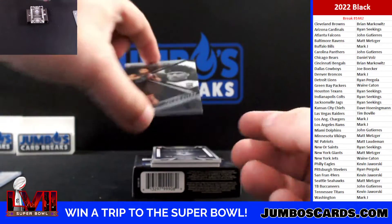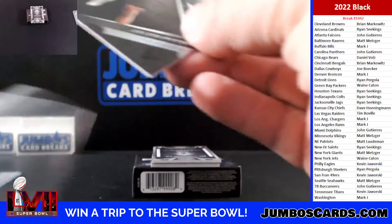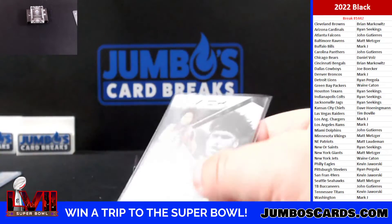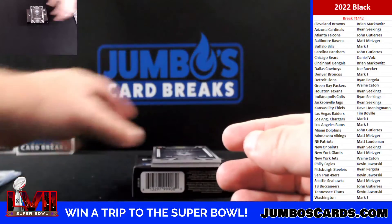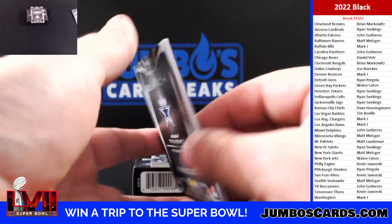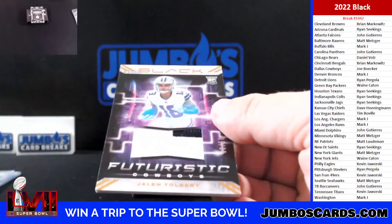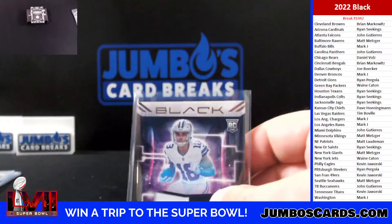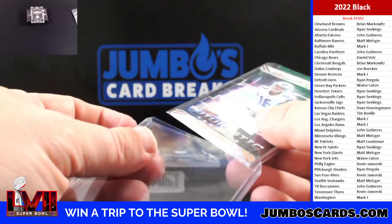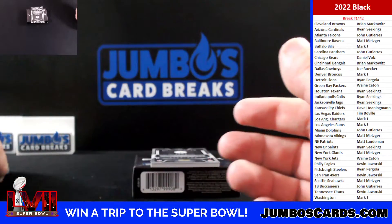Jalen Petrie, Texans — that one's not numbered. Jalen Tolbert for the boys, two-colored, a 50. Again, if you're just hopping on, take a team in 1394, you're getting a blue. Next break is 1438.